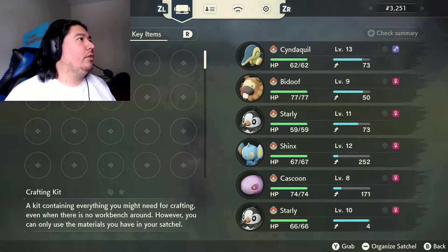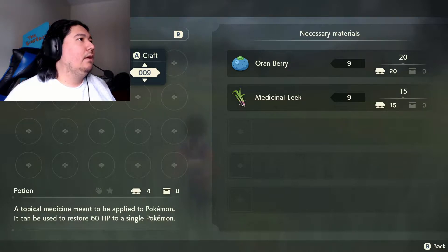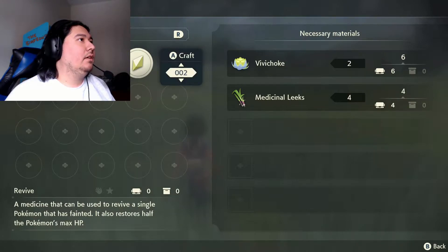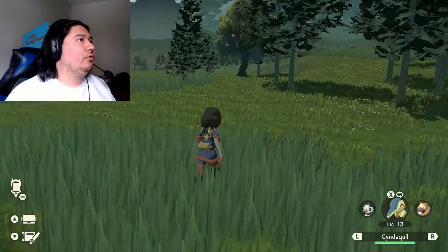I wanted to check that Buizel and see how big it was, but I don't think we can because we don't have a way to link our boxes. We don't have any Vivichoke. We don't have any revives, so let's make some of those just in case.